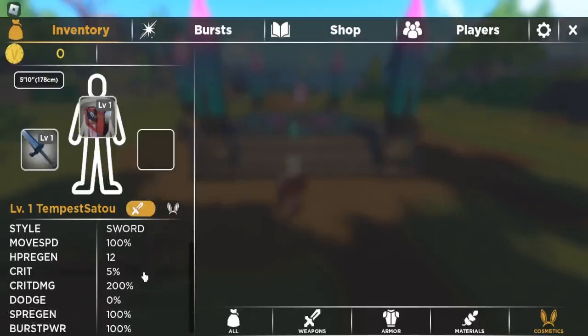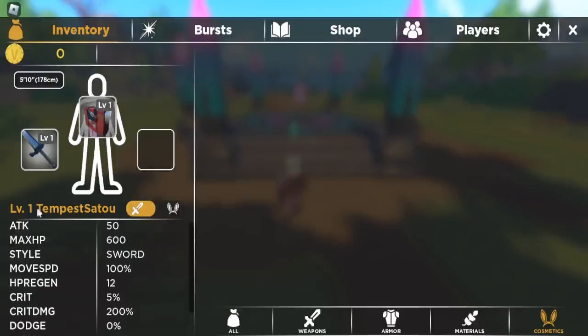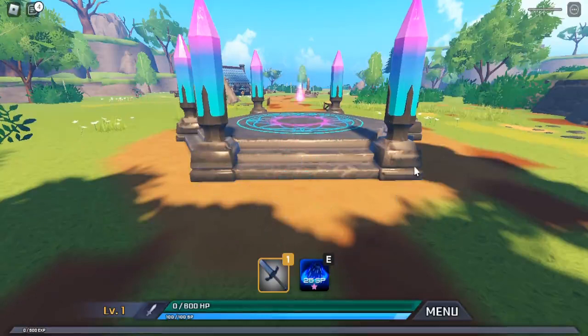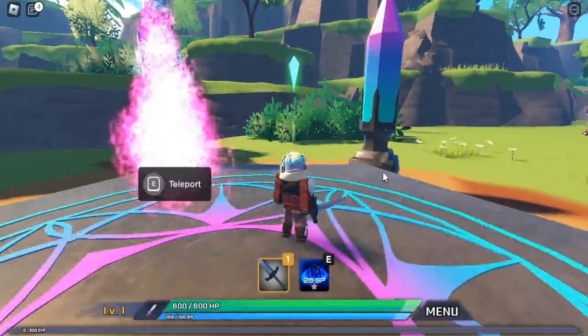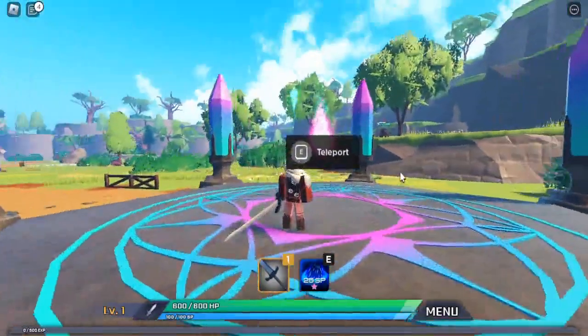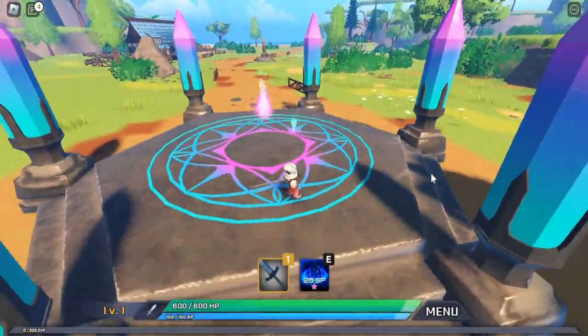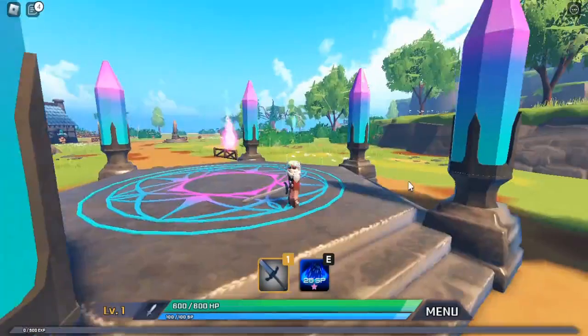These are our stats. Oh — you can change your height! Select a new height — this will respawn your character. We're going 4'11". Oh my god, I'm tiny! I'm keeping this for the alpha — yes!